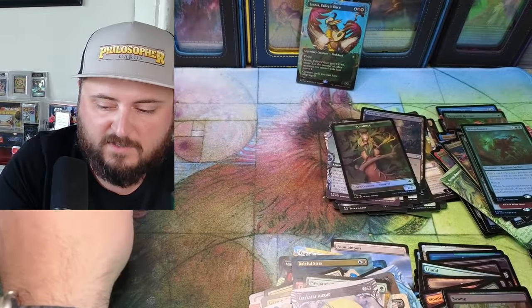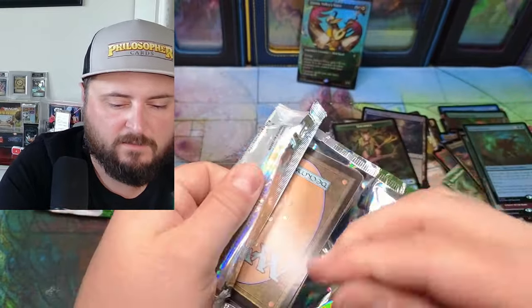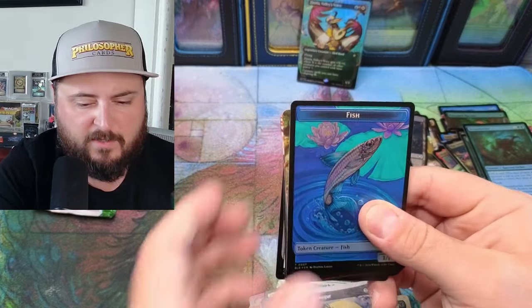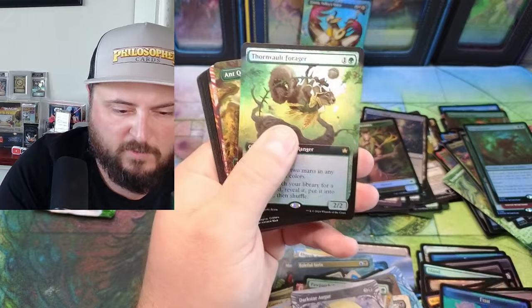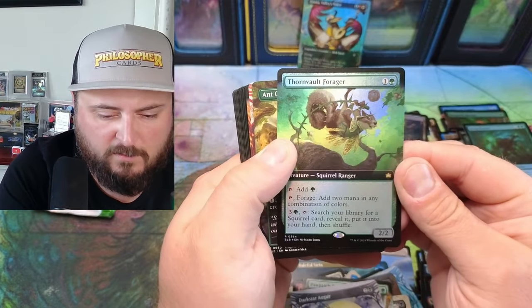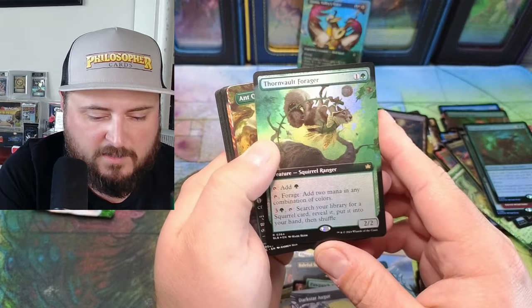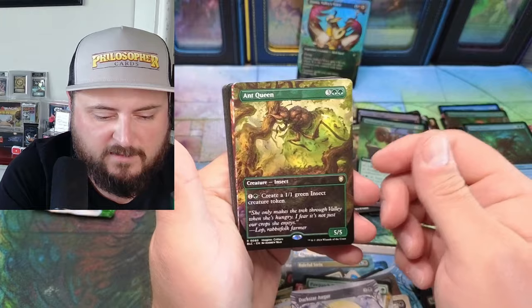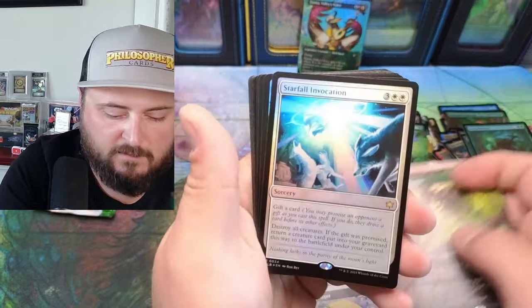Two packs left, guys. This reminds me of the gilded foils from Capenna — not a raised foil but I would call it gilded. We have the Forager Squirrel Ranger — tap to add one mana, forage to add two mana of any color. Tap to search for a squirrel and reveal it — these are wild!